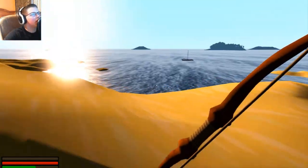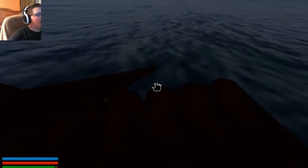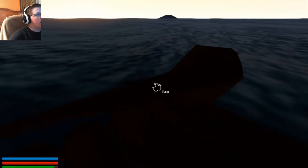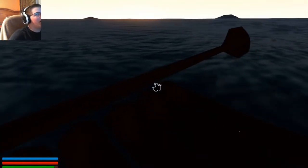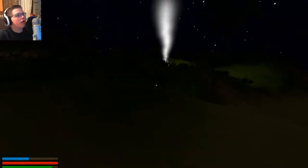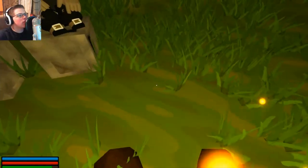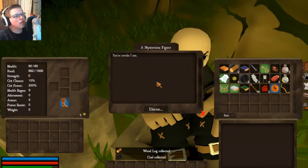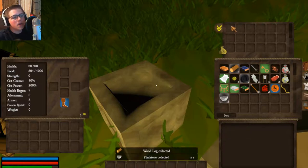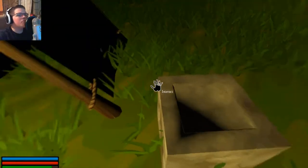I want to keep playing though, so we're gonna at least check out one or two more islands. Maybe we should head back to the original island and use its campfire to get through the night because night is here. Wait, is this not a — there's more boxes? You gotta be kidding me. Why do those look like — this is the Flintstones home, oh my god, this game is— I can't believe this game.